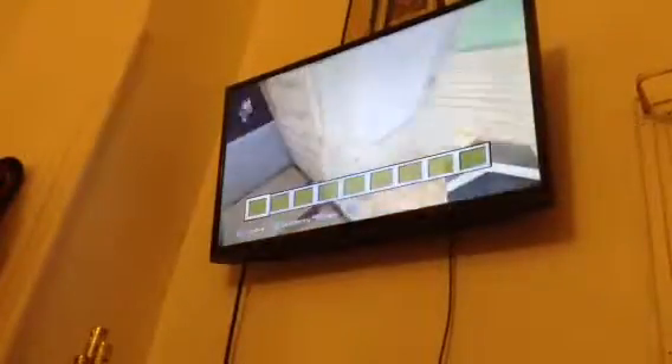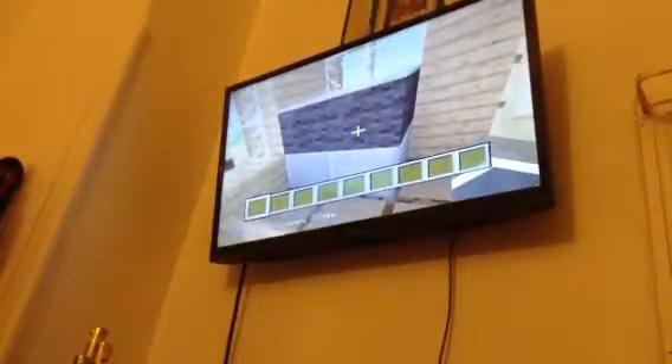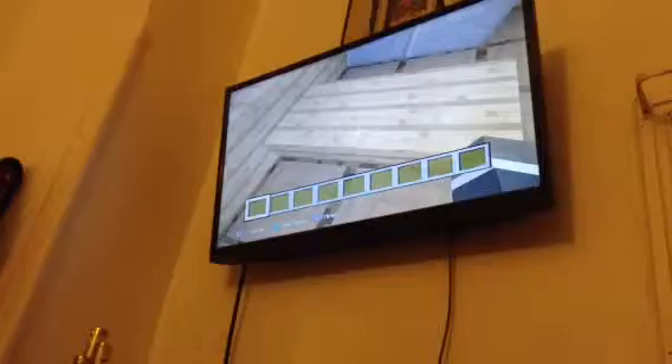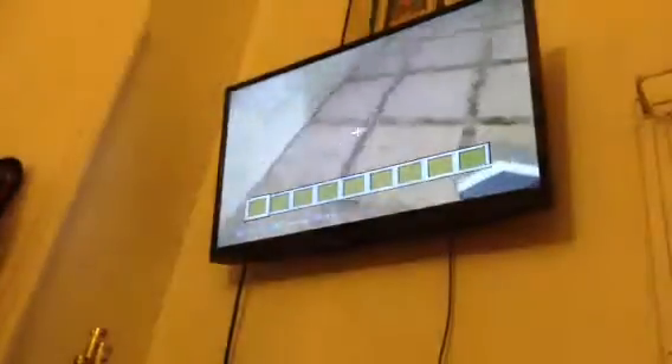Yeah, let's continue. As you can see, we're inside my house. I have a little TV right here — I just added a button for decoration. I've got a little couch here, one of those couches that's turned to the side, and then I have a little coffee table.